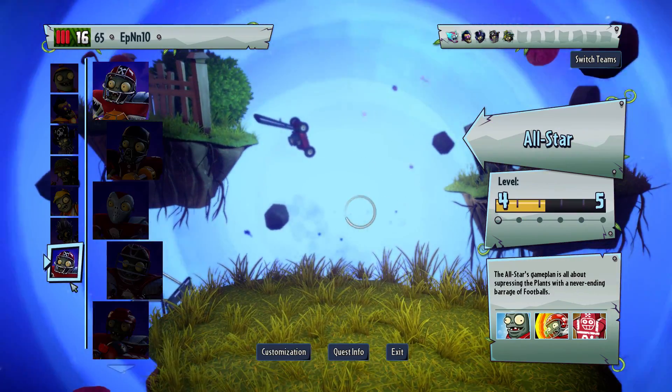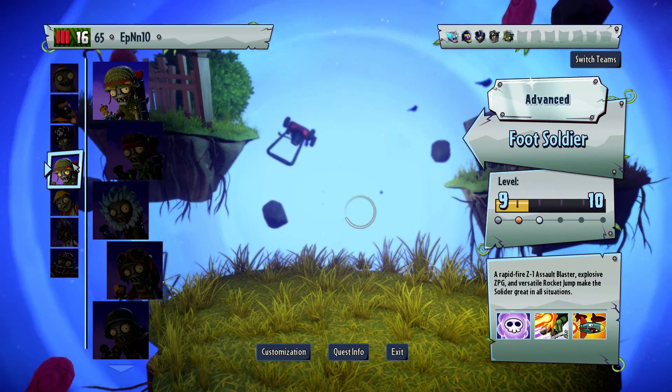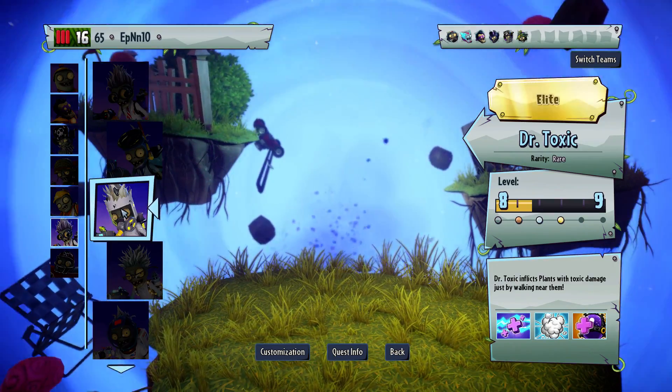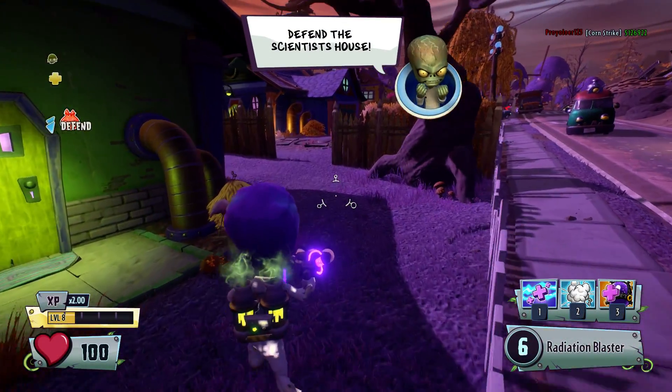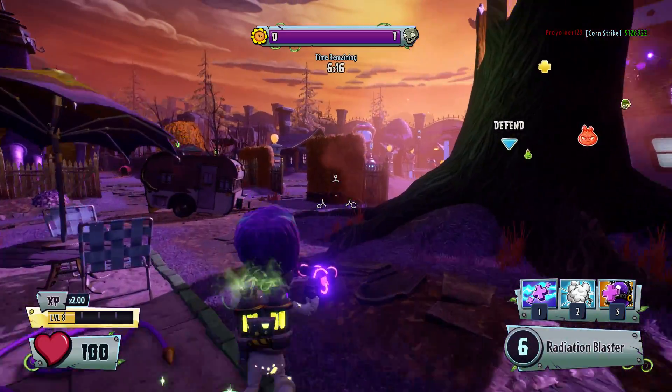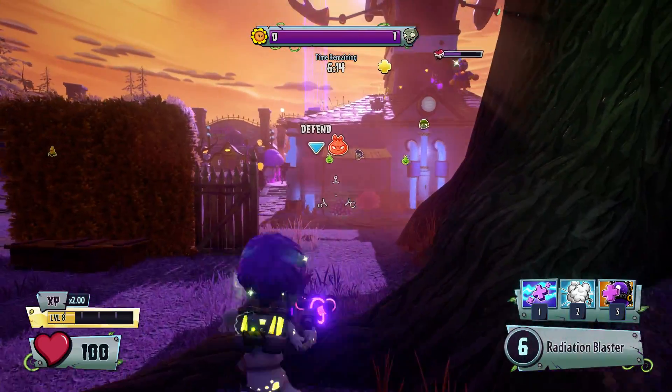Hello guys, this is EPNN10, and welcome back to another Planet of Simpsons Zombies Gotta Work For 2 video. Today we'll be using a Scientist — this guy's level 8, so let's use him. I have no idea what my upgrades are right now, but it should be ammo upgrade. He only has like 5 ammo, and then he gets 6.